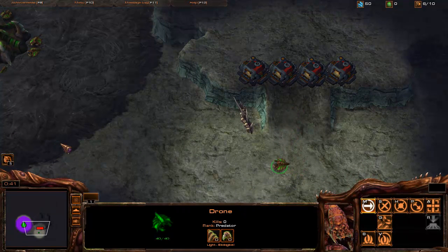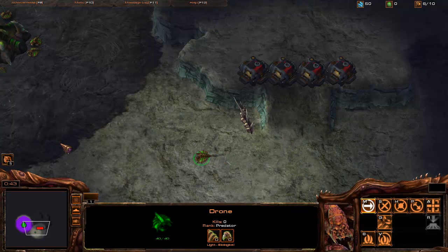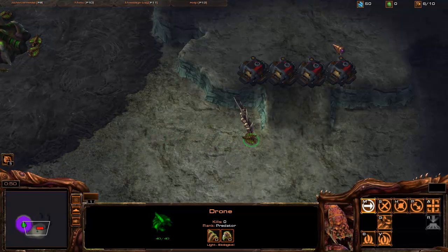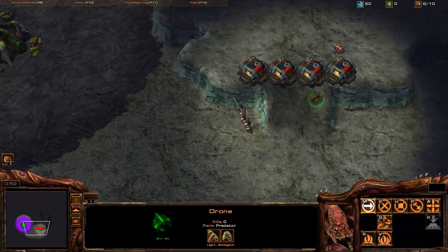What can we get from this? Here are some usages. First one: as you tell a unit to move, the game has to recalculate the full path. So, spam clicking move commands just slows the unit down.